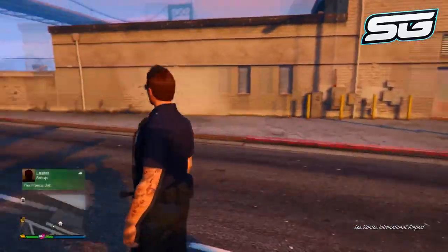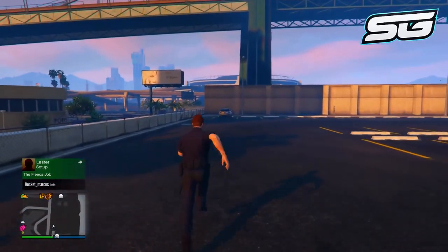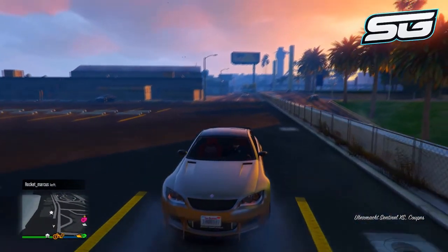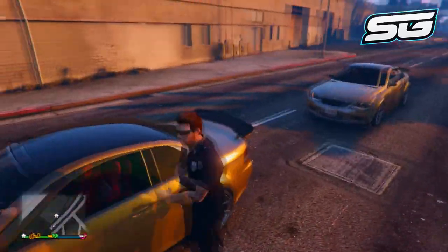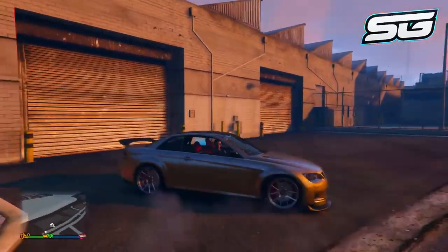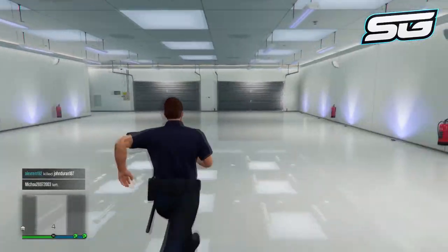Once you get into that job lobby, exit out as quick as you can and you should be put back in the session. What works best for me is to run as quick as you can towards the vehicle you were just in — it should be down the street somewhere as it carries on going once you leave the session. Get in it, then slowly rotate your camera around and you should find a duplicated copy of your vehicle has appeared behind you. Drive towards the duplicated vehicle, get out of the first one, and drive the duplicated copy into your garage. If the copy hasn't appeared, it may be the session — find a new session and try again. This doesn't always work in every session.